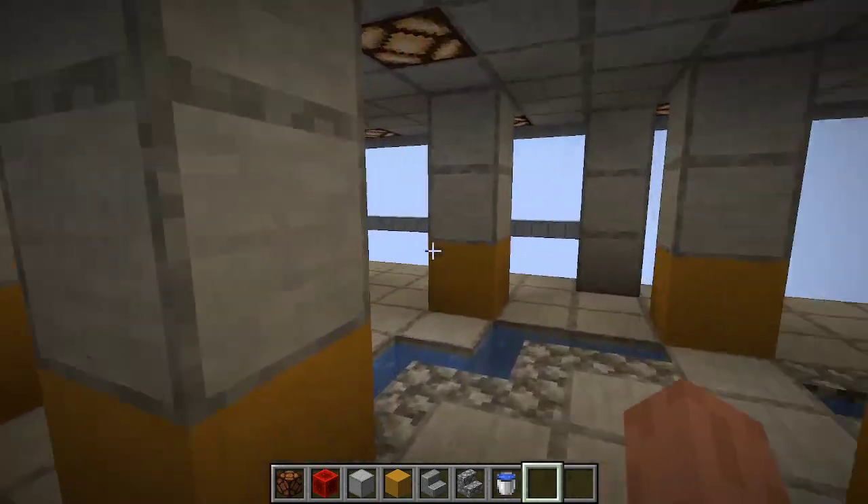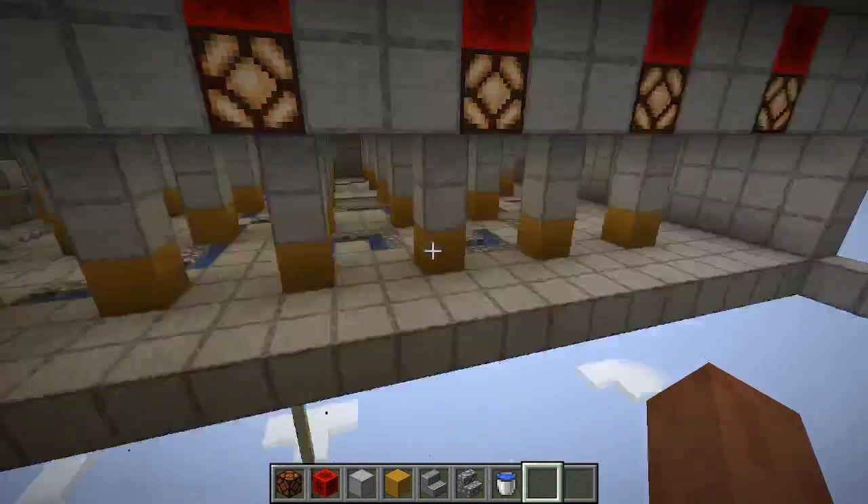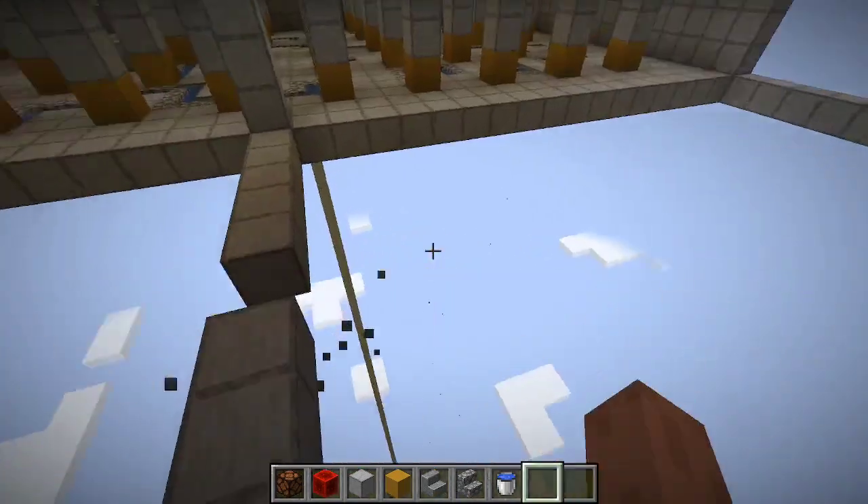Now, the playtesters will start somewhere either in this corner or in that corner. Either one of these corners works.